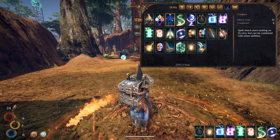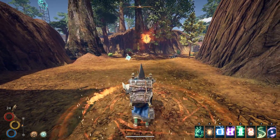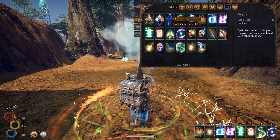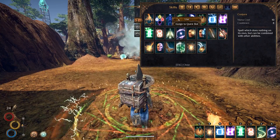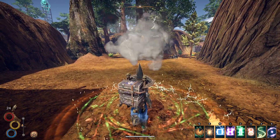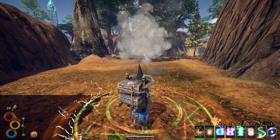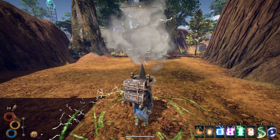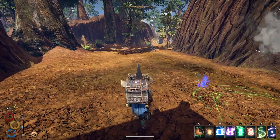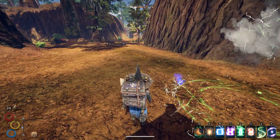With other spells — like if I use conjure in a wind sigil, it does area effect lightning damage. And you can double them up: if I use spark there, it seems to do the fireball damage plus the area effect damage as well. So you can stack sigils on top of each other, and I'm assuming you can put the ice one down as well.